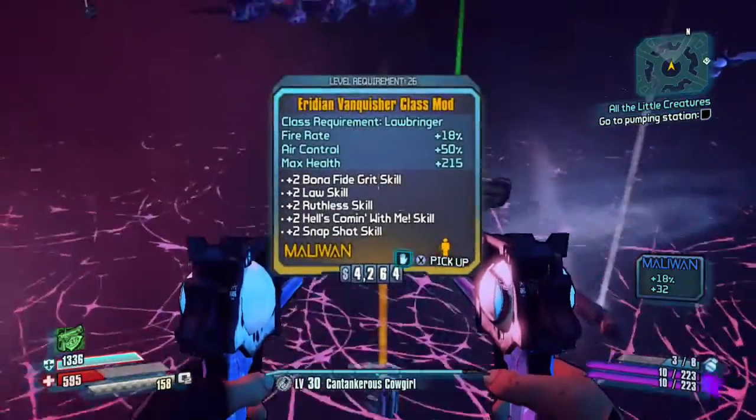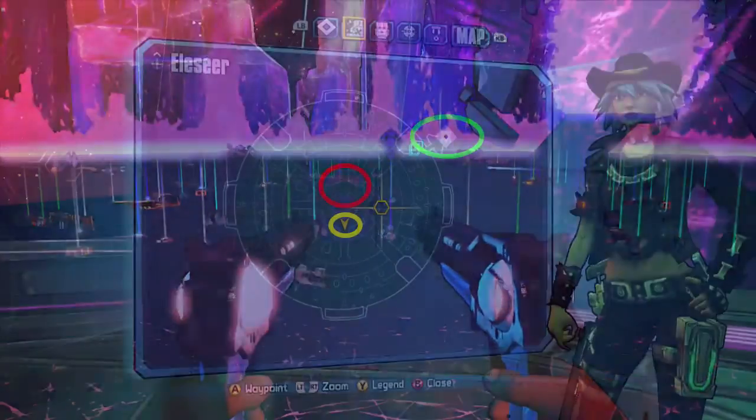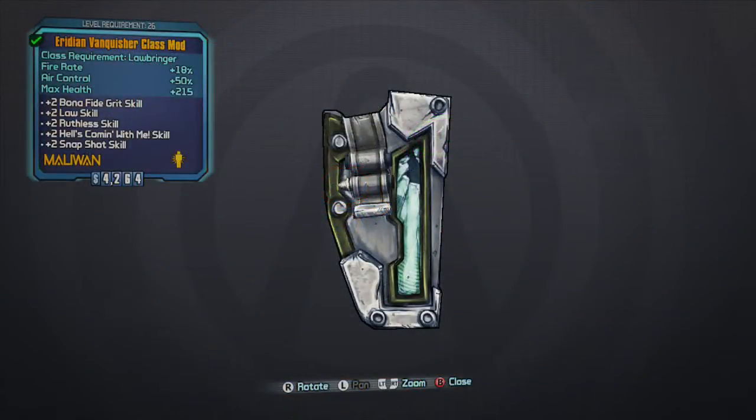It's called the Iridian Vanquisher. To get back to this area after beating the boss the first time: you spawn in the green circle area, make your way up to the red circle area. When you beat the boss and leave through the portal, you spawn outside at the yellow circle. You cannot backtrack into the red circle area like you could with the Bunker in Borderlands 2. You have to save and quit every single time.